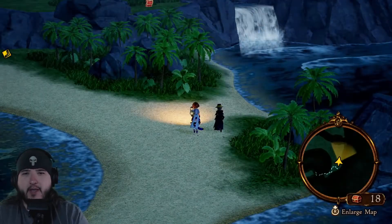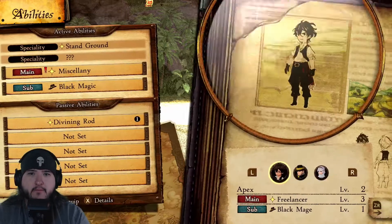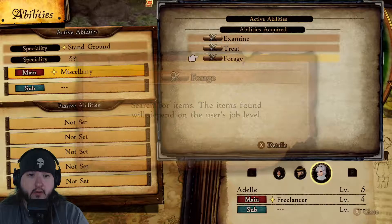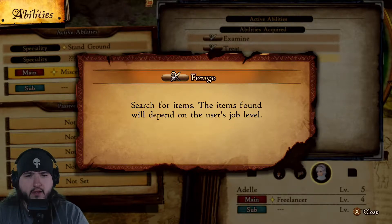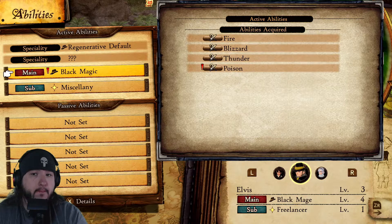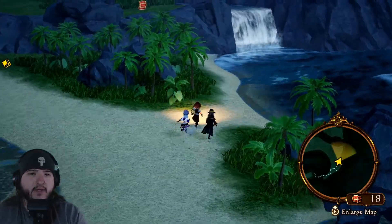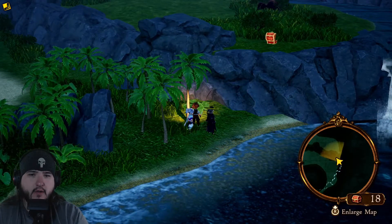We got a couple of new skills — I was going to check behind that waterfall. Looking at abilities: you have Examine, Treat, and now Forage. Forage lets you search for items; the items found depend on the user's job level. And you now have an ability to attempt to poison the target. Is there anything behind this waterfall? We can search together.